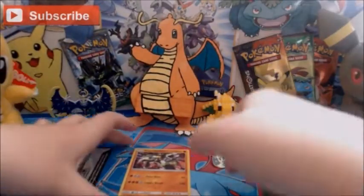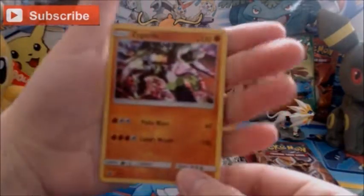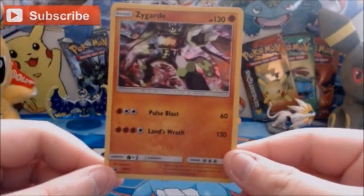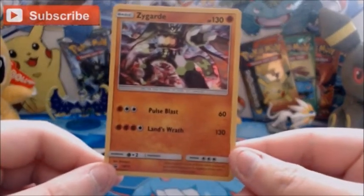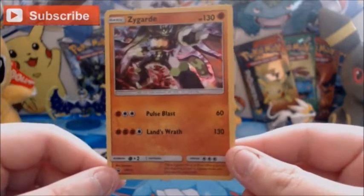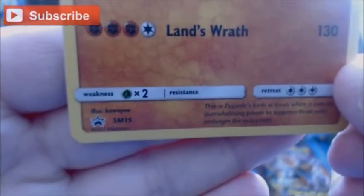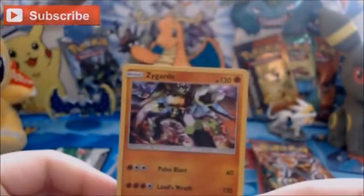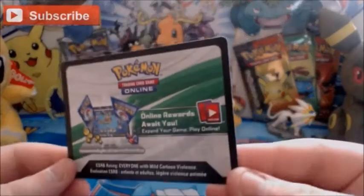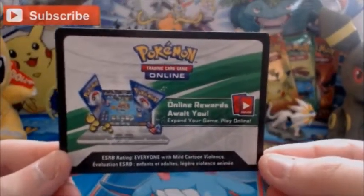Here is everything that we get in the box. We're going to start with the promo card. Here is the promo card with the Complete Form of Zygarde on it. It's not an overly playable card, but it is a very cool looking card and I love the holo in the background. It is Sun and Moon Promo number 15. It comes with a code card as well, which I will redeem — it just gives you the promo card online.